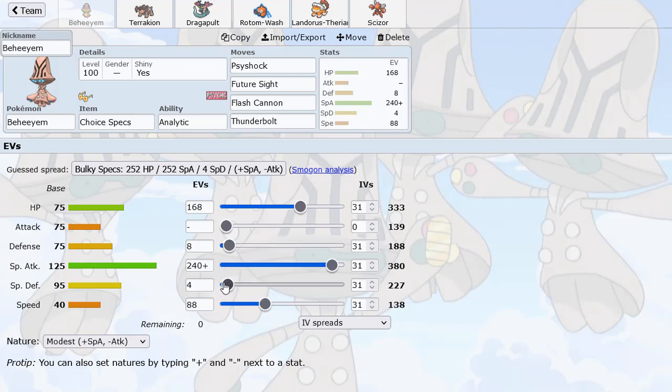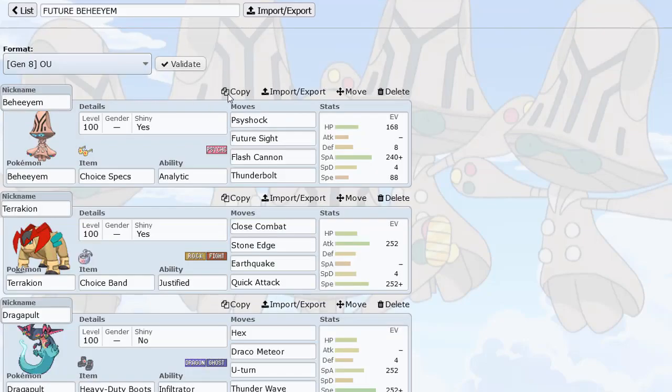The added EVs here actually change the damage a little bit - reduces a little damage from U-Turn, and reduces a little damage from some special attacks as well. Not designed to take hits, of course - more along the lines of: can I survive at least something and then do some damage back, or if I bring it in safely, just do a lot of damage right off the bat. I like Future Sight with Flash Cannon to deal with Heatran and Clefable and stuff.